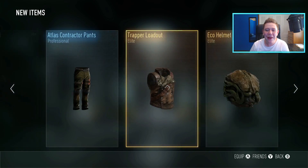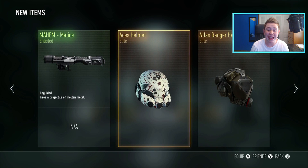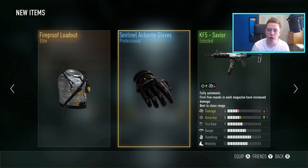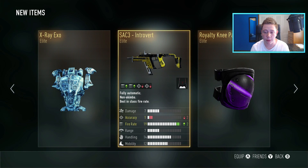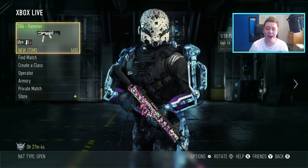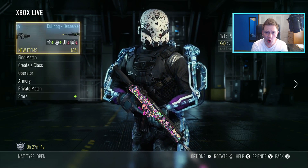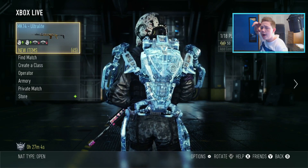Let's take a look at what we got. We got the ASM1 Speakeasy — our second one, kind of bummed about that. We got the Trapper Loadout, some nice helmets, the Royalty Exo, and the Aces Helmet — that looks so cool to me. We got the Fireproof Loadout, some elite shin guards, the X-Ray Exo which is probably the coolest thing we got, and the SAC Three Introvert with plus two fire rate. We also got the Paratrooper Exo. Definitely got some cool stuff! If you enjoyed this and want to see more advanced supply drops, drop a thumbs up on this video, and if you're new, hit that subscribe button. Stay happy, stay positive, and have an awesome rest of your day — peace out!